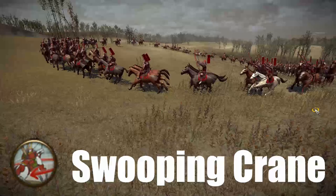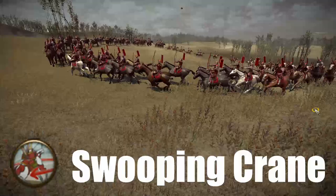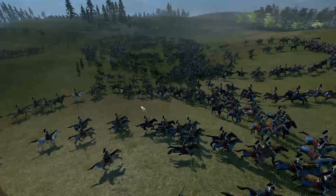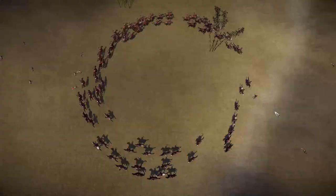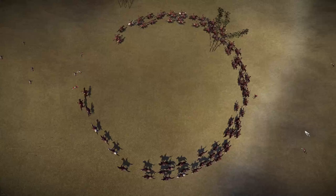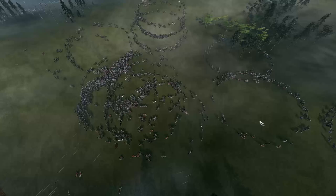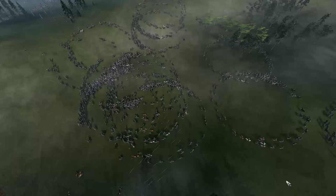The next cav ability I'm going to cover is quite an interesting one, and that is Swooping Crane. This ability is a skirmish tactic used by horse archer units or bow cav to harass their targets with a constant barrage of arrows. The ability arranges them into a circular formation where they move constantly, which drains their stamina. If the bow cav unit is positioned within range of more than one enemy unit, the ability will result in a firing arc of 360 degrees, meaning they can shoot in any direction as long as there are enemy units within range. This ability can be used in conjunction with skirmish mode to keep horse archers away from melee situations. Personally, I don't tend to use Swooping Crane much with bow cav units — I prefer to keep them in loose formation and micromanage them, as skirmish mode isn't as effective in Shogun 2 compared to other Total War games.